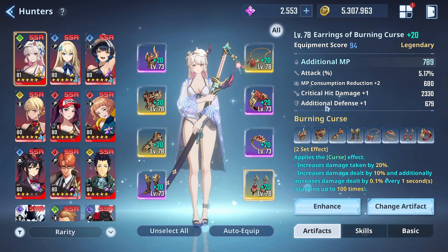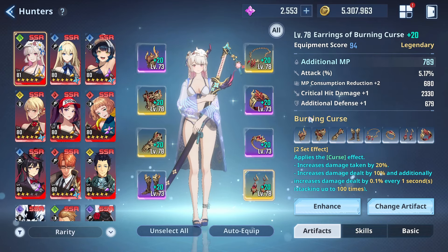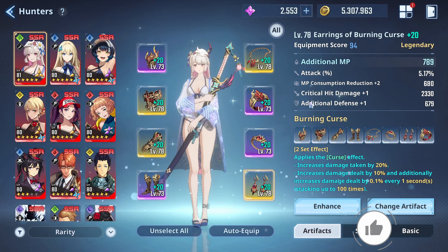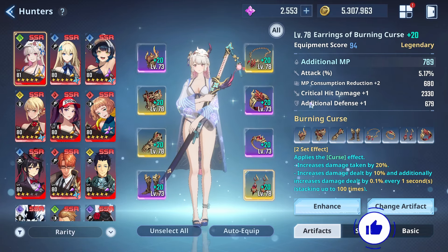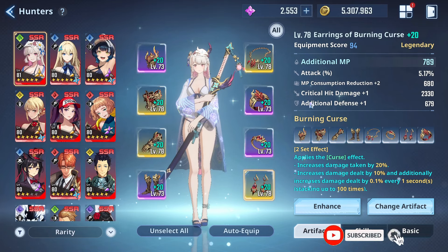When it comes to the earring, we really did luck out in terms of gaining the big boy completion stats. If only the additional defense was additional attack or defense pen or anything like that, this would have been beautiful. Unfortunately, attack didn't get any type of pluses, so it is what it is. But realistically, these four right here - that's the sweet spot. And additionally, you're just looking out for more offensive stats.